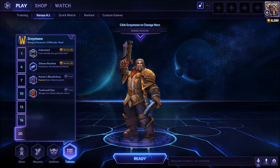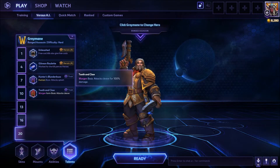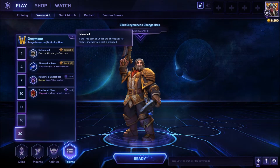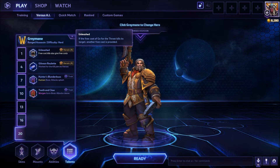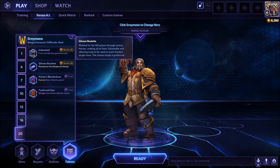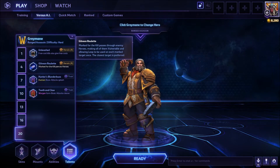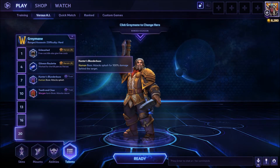At level 20, you have quite a few to choose from. If you wanted to stay with this build, it says to go with Tooth and Claw: worgen basic attacks cleave for 100% damage. But if you went with Go for the Throat, you have Unleashed: if the free cast of Go for the Throat kills its target, another free cast is provided — so you could get almost a triple kill just by using it. If you wanted to try Marked for the Kill, you have Gilnean Roulette: Marked for the Kill passes through enemy heroes, making all of them vulnerable and allowing Leap to be used on each marked target once, with the closest target preferred. And we also have Hunter's Blunderbuss: human basic attacks splash for 100% damage behind the target.